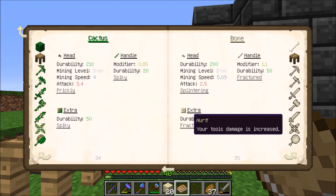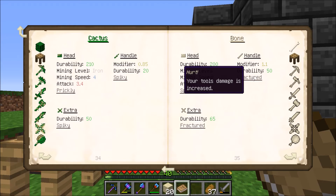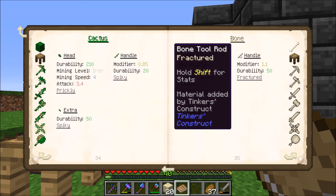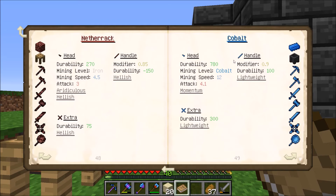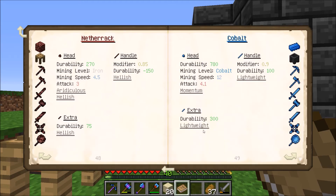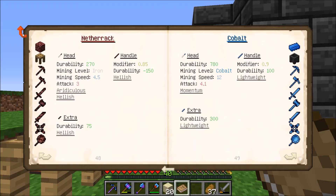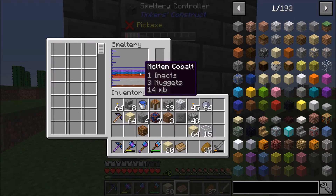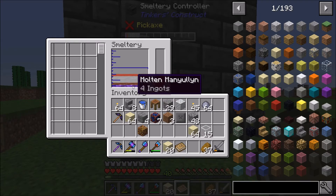I think bone was interesting — it gives increased damage. Your tool's damage is increased. That might not be a terrible thing to put as a handle or some other part. Bone is an option. Cobalt would probably be a tool rod — it would increase the speed if it's one of those secondary parts, so that's not too bad. So maybe if we do a cobalt, bone, manilium, and wood thing — that might work. Those materials — that doesn't sound too bad to me. We're only at four ingots.